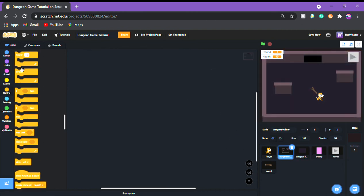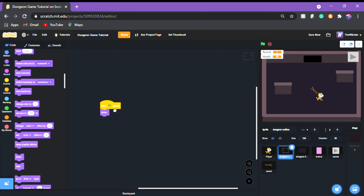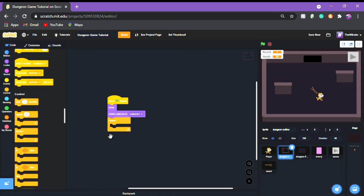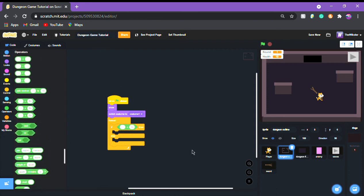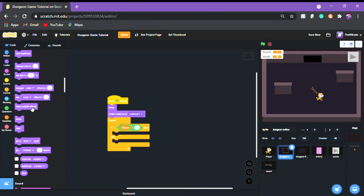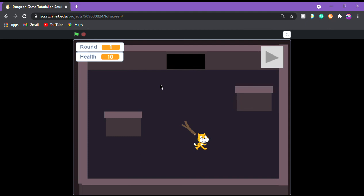When green flag clicked: show, switch costume to costume 1. Then make the game get harder as it goes — add a forever loop with if-else: if round is greater than 10 then switch to costume 2 (harder enemy look), else switch to costume 1. That's the game — it's complete, and the difficulty increases as you go.